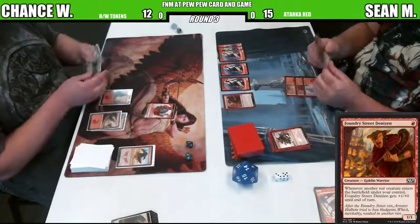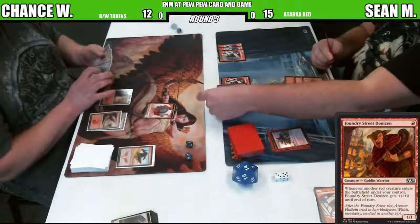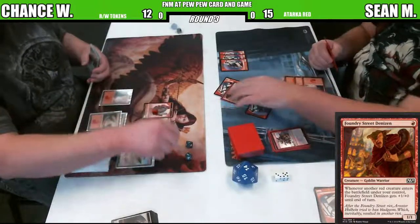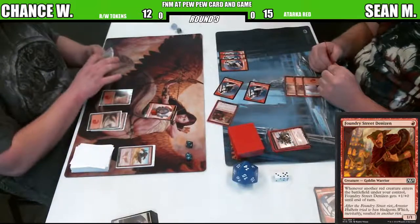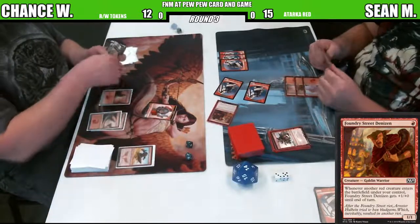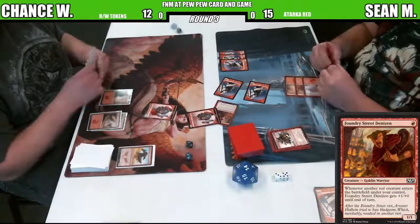After Zendikar, we should go back to Lorwyn - that was supposed to be on the docket before Zendikar. Lorwyn was supposed to be next up, but it's just not as popular as Ravnica or Zendikar. I remember reading something - did they nix Annihilator in the re...? I saw somebody mentioning something about Annihilator. I think there's just tokens flying.